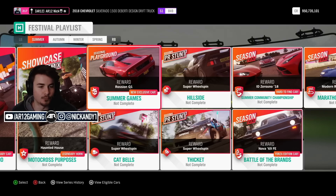This is what we're going to be doing today: unlocking the Rossian Q1. We need to go do a Playground Games event. Basically what we need to do is have six people all on a team together against six other people, and you need to do it online.